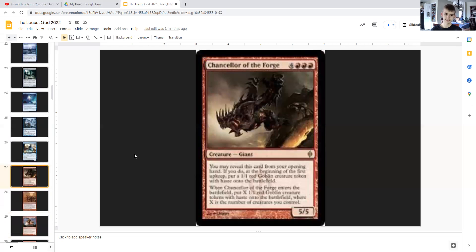Now we get into the cards that help us utilize the tokens created by the Locust God, starting with Chancellor of the Forge. For seven generic and triple red, it's a giant 5/5. It can be revealed from your opening hand, and if you do, at the beginning of the first upkeep, put X 1/1 red goblin creature tokens with haste onto the battlefield, where X is the number of creatures you control. And by the time we get this out, we probably will have a good amount of tokens.